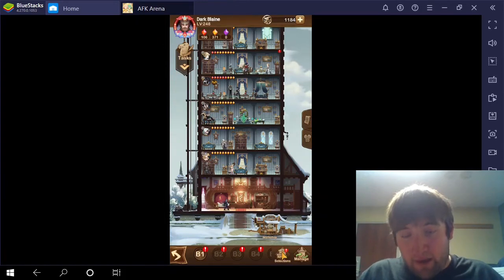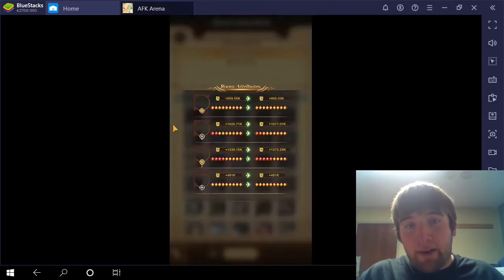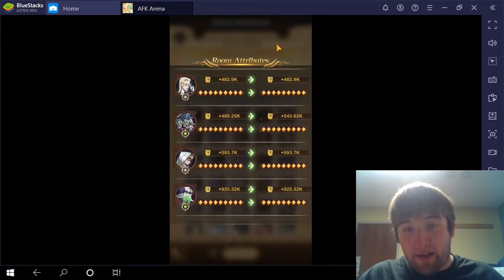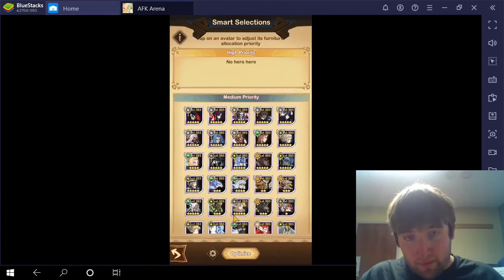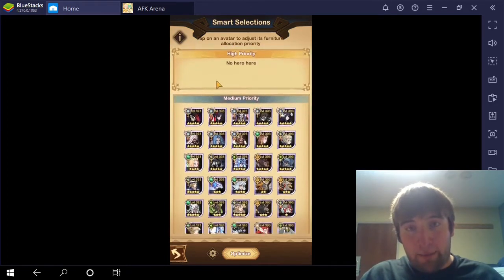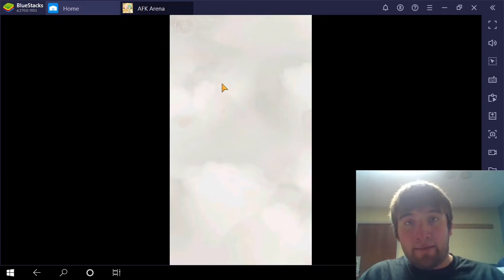So now I'm going to go to the Smart Selections and then click Optimize. I put all my heroes on the medium priority. I don't really use the high or low priority on this account. I don't put anybody on low, don't put anybody on high. I'm just not really interested in that feature.